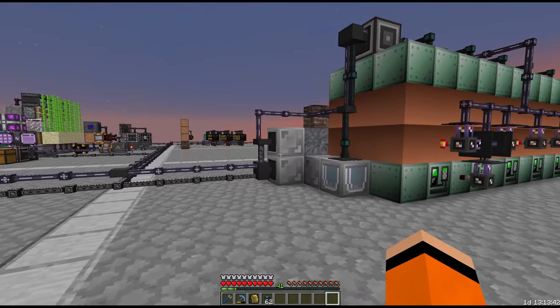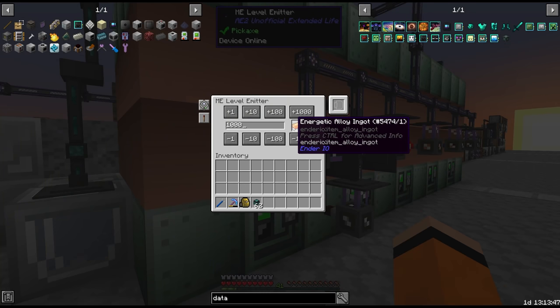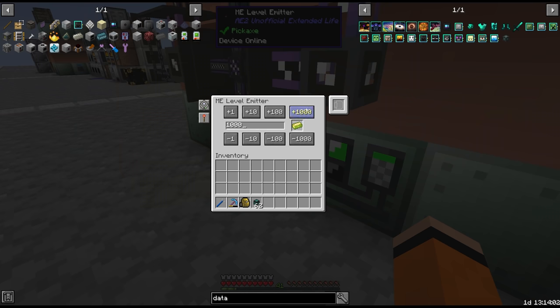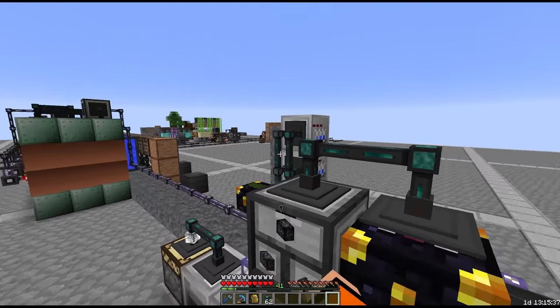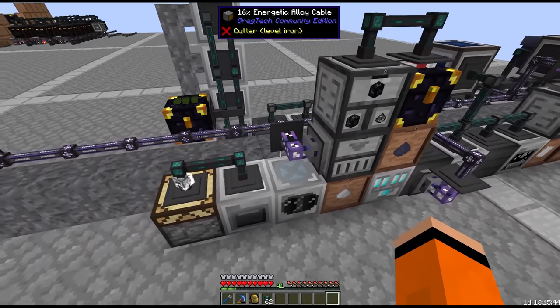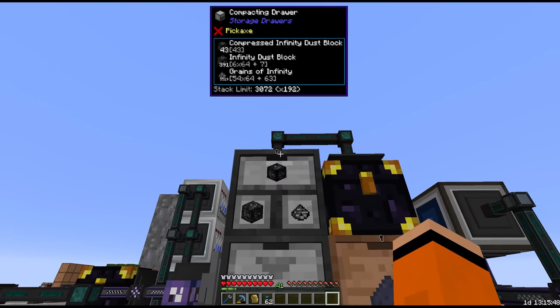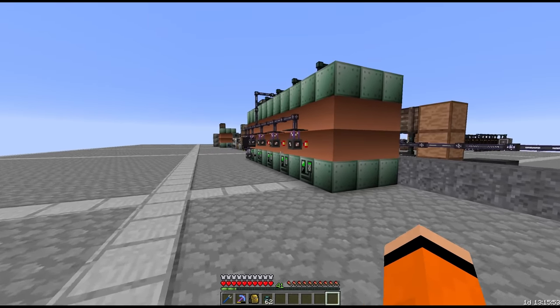Now that we have more resources from DML being automatically produced, I think we should increase the buffers here on the energetic alloy — we'll take this up to 6000. We'll also adjust vibrant alloy to another 6000. I also moved the ender chest that was sitting over there somewhere next to our terminals, which gives us grains of infinity. I've added this to this drawer network with a storage bus, exposing grains of infinity to our AE system. We are going to be going through quite a bit of those in the near future.